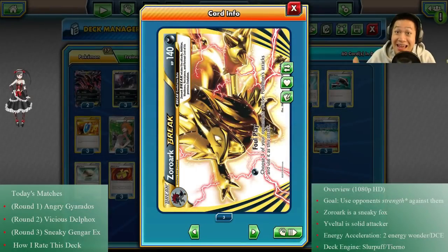Hello, other girls and their friend trolls — it's Doll, welcome back to my kitchen! Today I'll be serving you Zoroark BREAK, a deck that uses your opponent's strength against them. You might say we've seen this before — this is a revisit video — and you know this card is so cool that I had to bring it back.